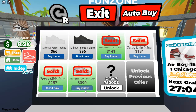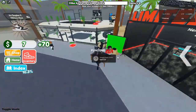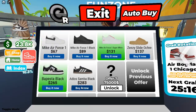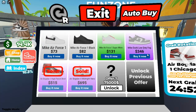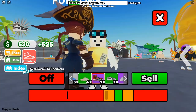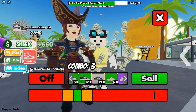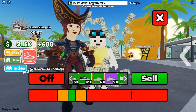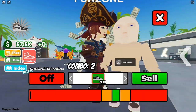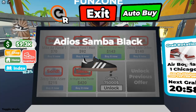For example, if you own an Air Bogdan 1 Chicago, using Stocky you might discover it's appreciated significantly in value — by as much as $4 million in just one day. Knowledge like this will empower you to price it at around $35 million, reaping immense profits. Another key strategy is flipping shoes: buying them at lower prices and selling at a profit. Use price lists to determine which shoes are in demand. Don't worry if you make a few mistakes — this is part of the learning curve. Keep flipping and adapting your strategy based on market trends.